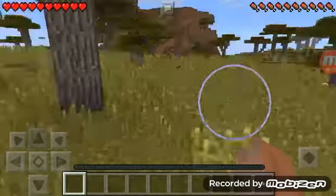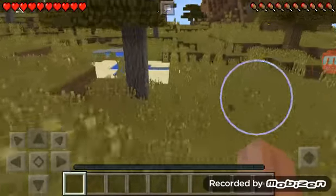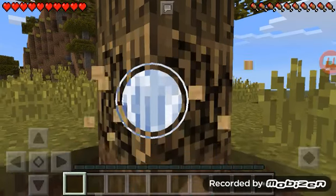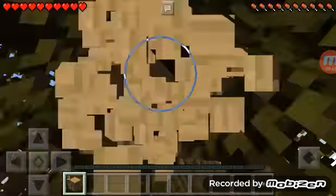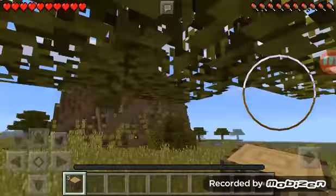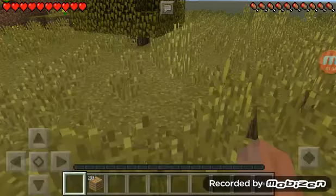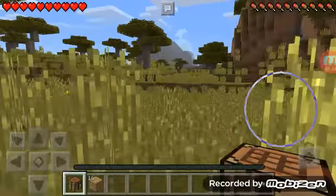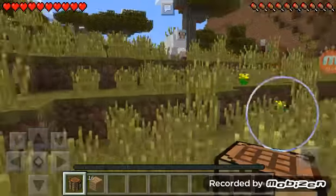We need some wood. I don't want to use that type of wood — this is the type of wood I want. So this is gonna be part one, let's play Minecraft Pocket Edition. Let's get started — we need to make a shelter. I'll make like a furnace.